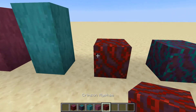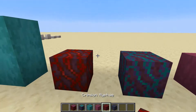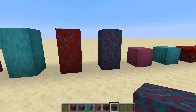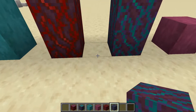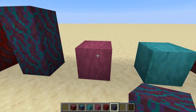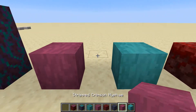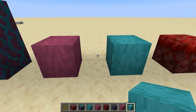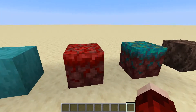Then you have the bark blocks — in this case called hyphae — which actually look really cool. They still connect and blend into each other, but they're very strange-looking blocks. Next you have the stripped hyphae, same as other stripped logs but called hyphae. I'm sure there are lots of ways you can use these in builds just like with other stripped logs.